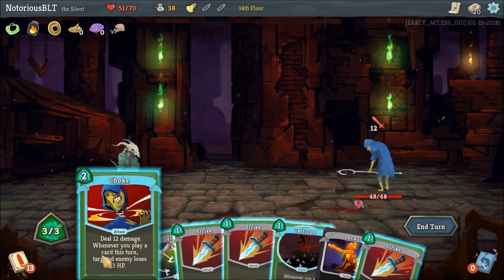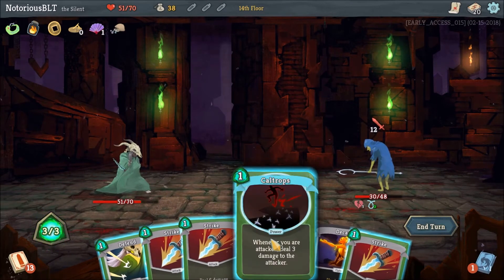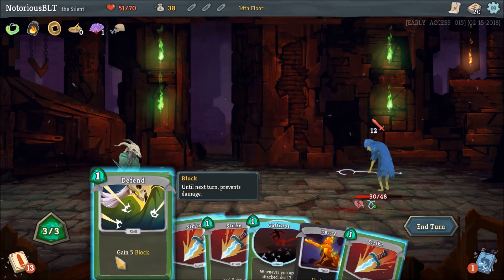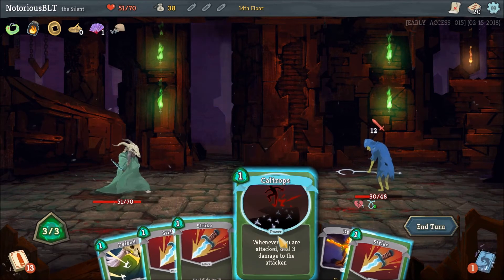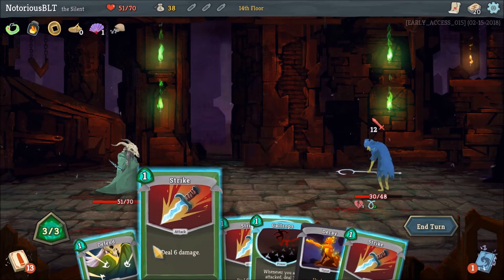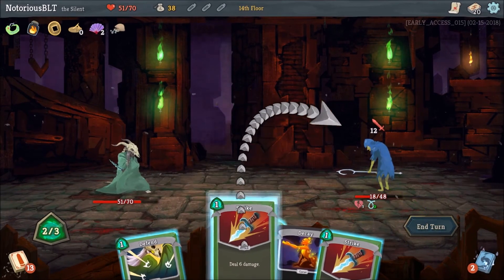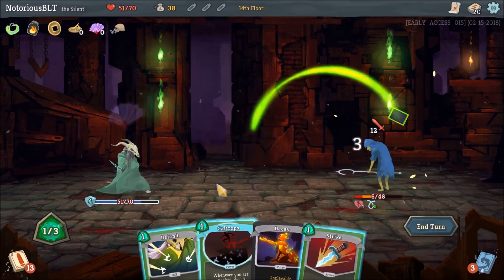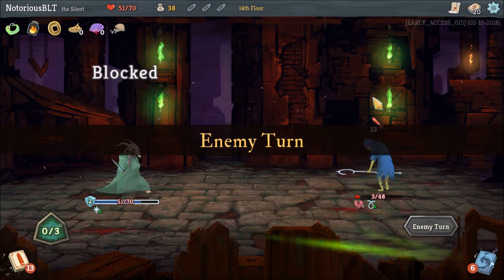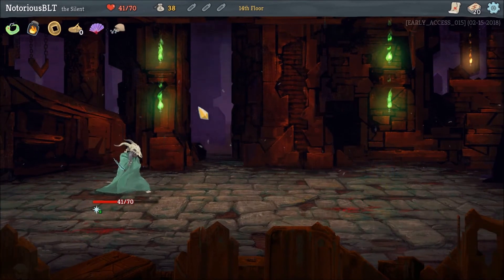Maybe this is the turn to use the energy potion. Do this, drink the energy potion — it'll give us two more energy back. Do I want to play any block? Strike, strike, give us four block, and then we can play Caltrops. Now this scumbag is going to die when he hits us. There may have been a better way to do that. We're kind of low on hit points.